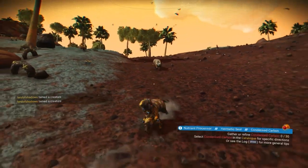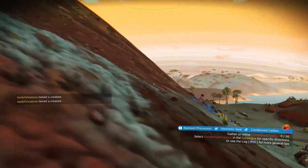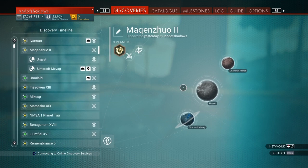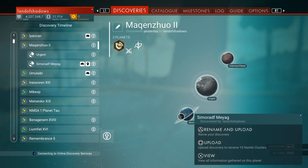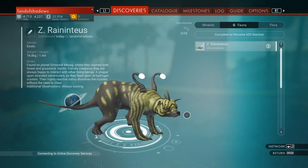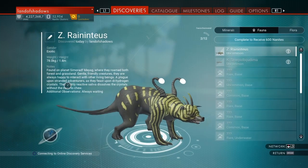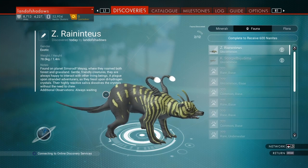Look at me go! Creature-riding Captain Steve — brilliant. I haven't named these yet. If you go into the discoveries page now, it looks freaking awesome. It'd be nice if it highlighted the actual planet you're on. There we are — this is the fauna I've just discovered, and you can read all about them. I can rename these if I wanted to. Found on planet Smith Moff Mayag — you know where they are.